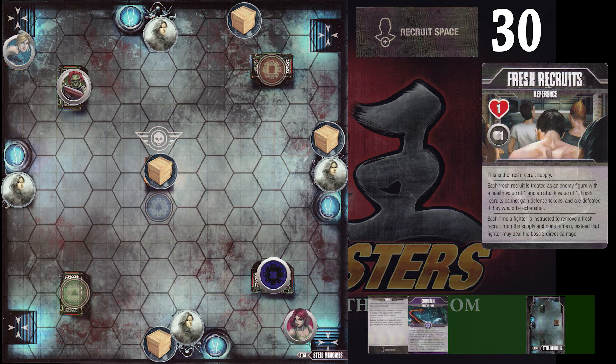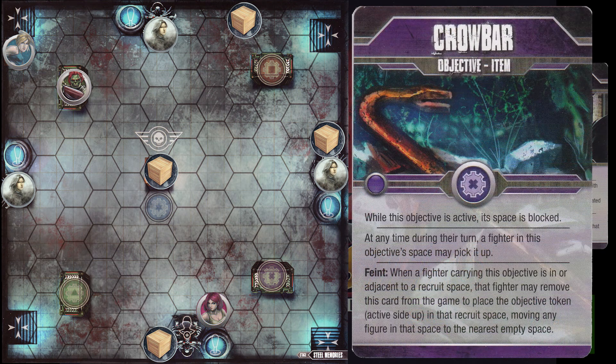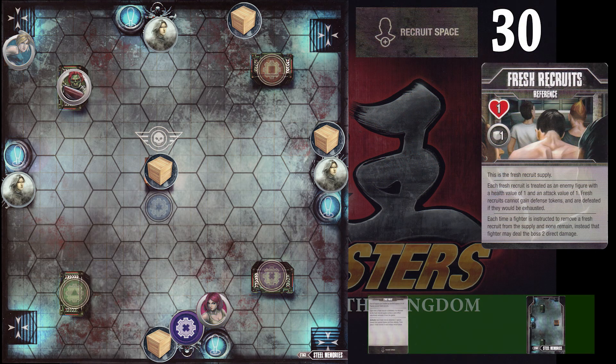Natalia's turn will come up. She's going to use her move action to grab the purple objective, then sprint over to where the fresh recruit is standing and attack. She only has to do one hit — it doesn't matter how she attacks, but it goes away and empties out the space. We'll then use the feint on the crowbar to block the space, making it have the active side of the objective token up. The fresh recruit that was defeated goes back to the supply.